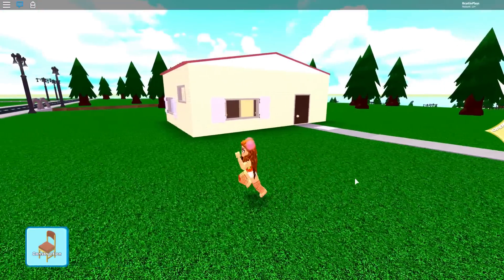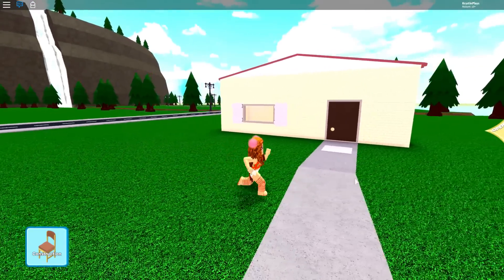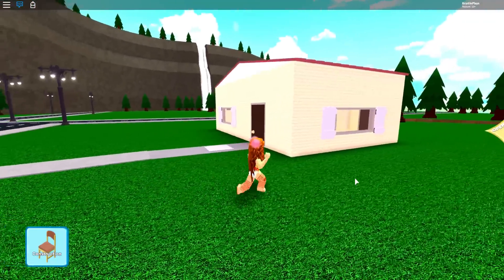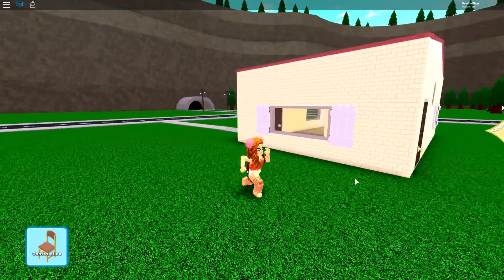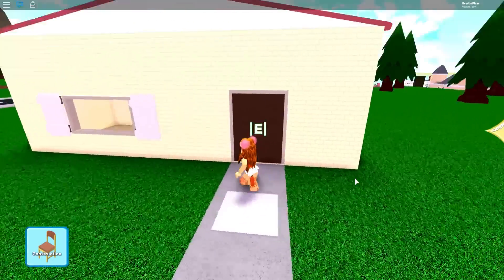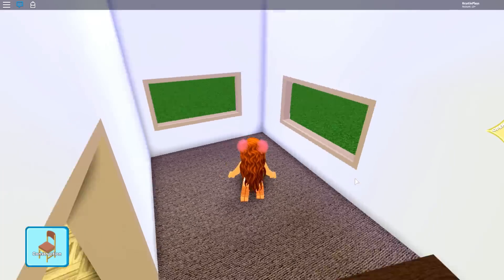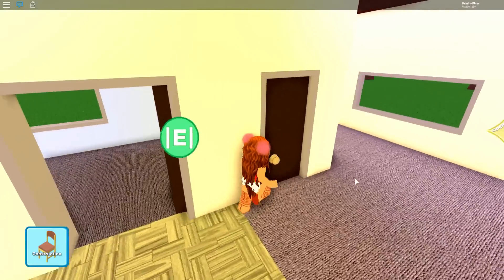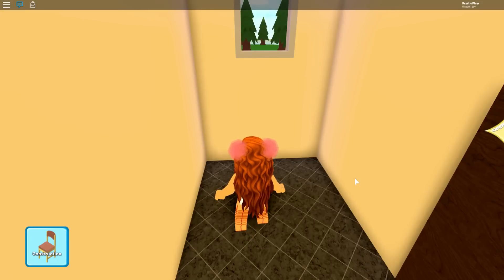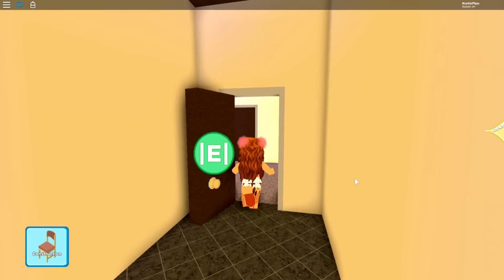Oh my gosh, I cannot wait to see what kind of customizations we are actually going to be able to do with this home. We are going to go inside, and you can also purchase furniture. Let's go in — we're going to shut the door. We have no furniture, so we are starting completely from scratch. This is definitely a starter. In my heart I'm like — penthouse! I want to go to the penthouse right now, but we're going to save that for tomorrow.